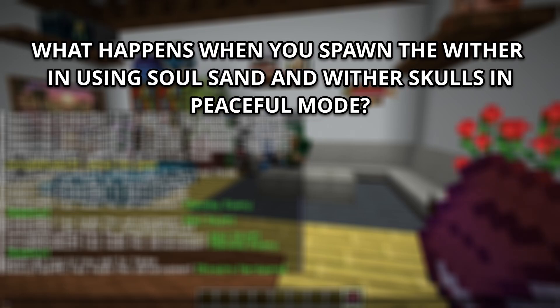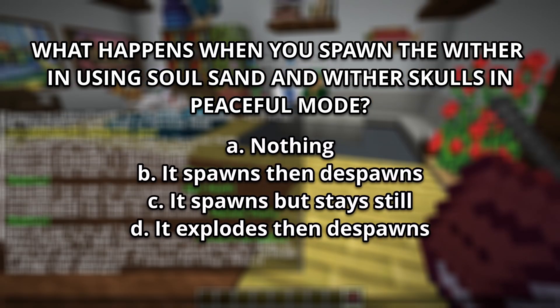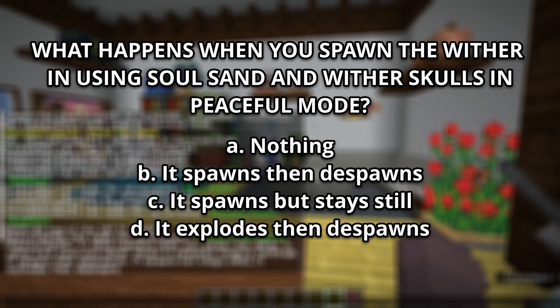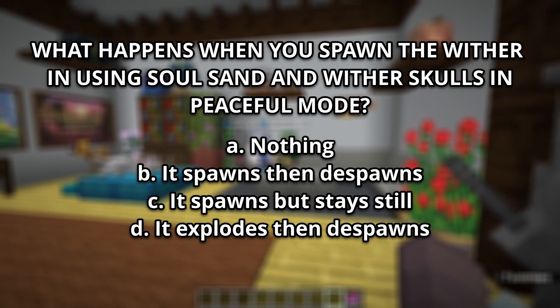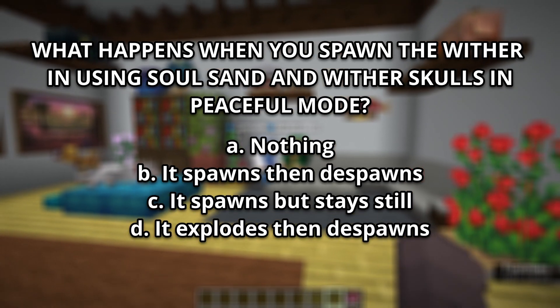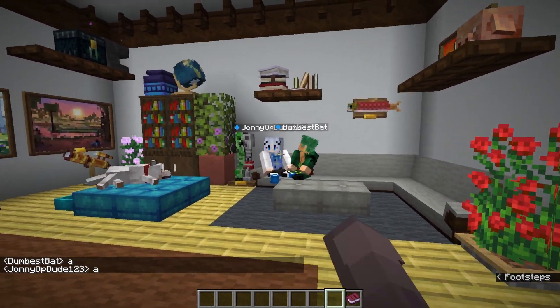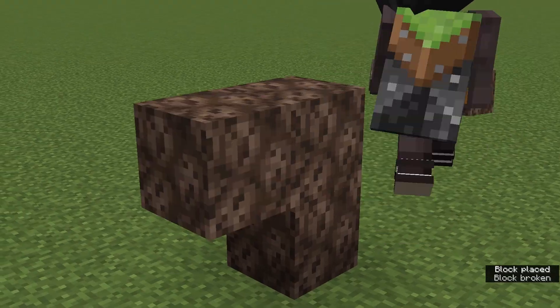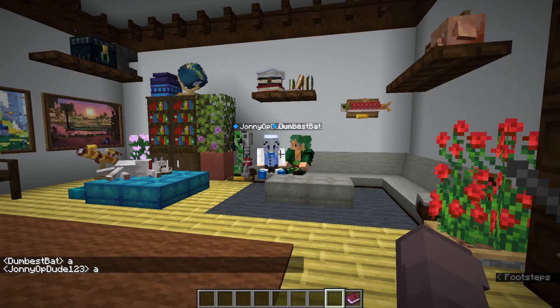Question number 1: What happens when you spawn the Wither using Soul Sand and Wither Skulls in Peaceful Mode? A, nothing. B, it spawns then despawns. C, it spawns but stays still. Or D, it explodes then despawns. The answer is A — it doesn't do anything, it just places the blocks down.